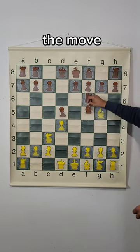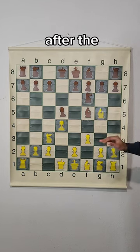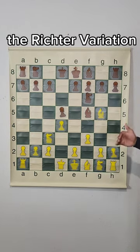After Bishop to G5, we have the move Bishop to F5 that was played in the game, then F3, and after the move F3 that initiates the Richter variation.